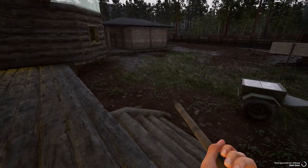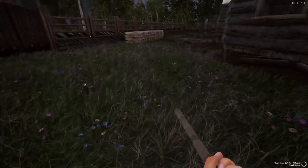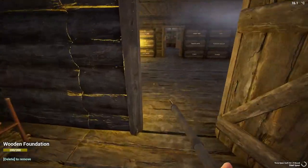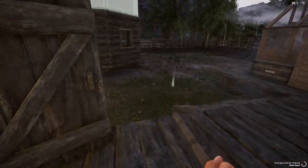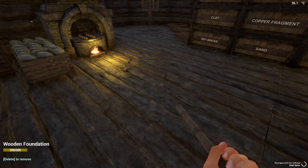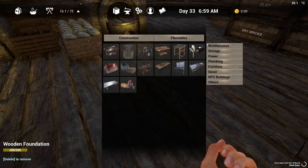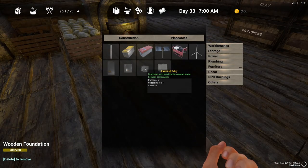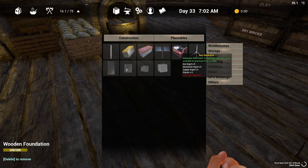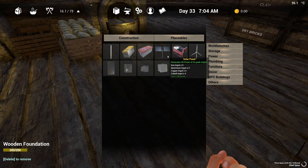We're going to do a temporary housing of the electronics because I really want to build a special building for it out here. But for now we'll go ahead and build — I'll probably build them right out here, just stack them up there, or maybe back in the back courtyard out of the way. Either way, we've got to put some electronics together. I want to get a gas generator — that'll supplement our power when we need a lot of power.